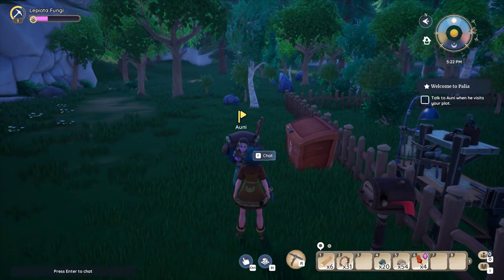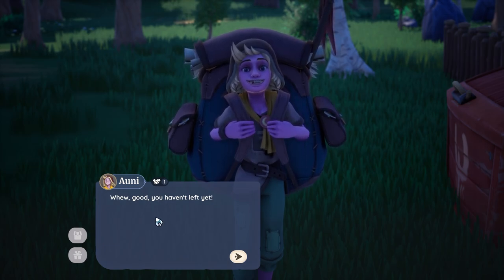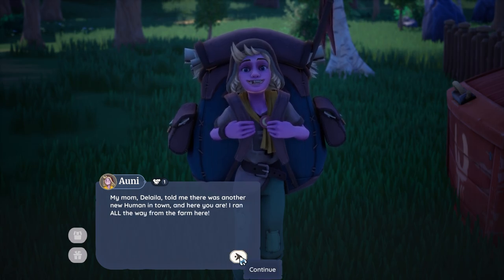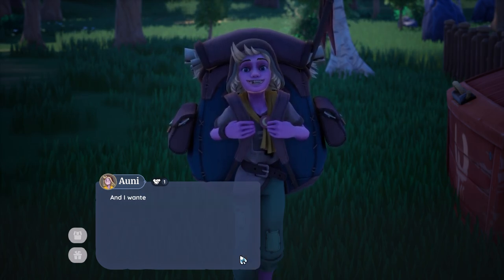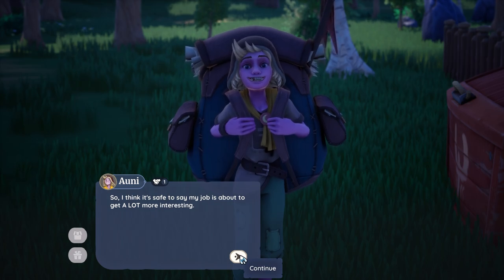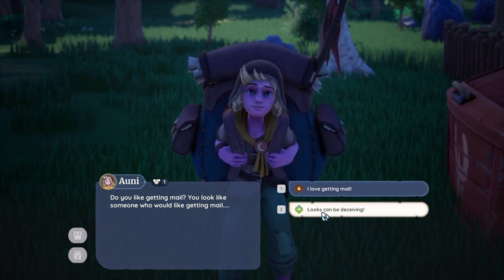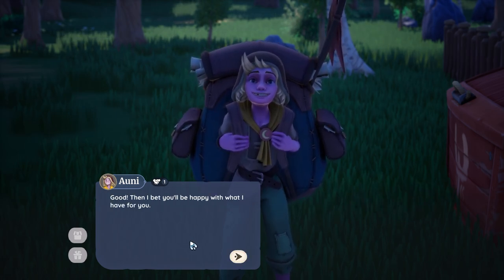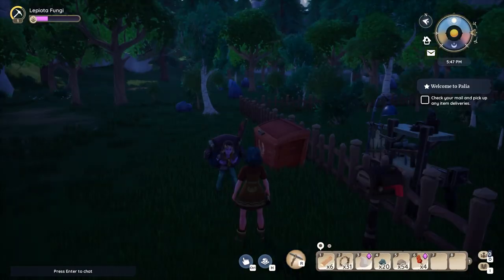Hi, Oni. Man, I'm hungry. He's very positive. My mom Delilah told me there was another new human in town, and here you are — I ran all the way from the farm! She wanted you to have this housewarming gift: fresh dairy milk from the Dia family farm. Welcome to Kilima! And I wanted you to have your mail. I'm Oni and I handle all the deliveries around here — twice a day, every day, rain or shine, six in the morning and six at night. Do you like getting mail? You look like someone who would like getting mail.